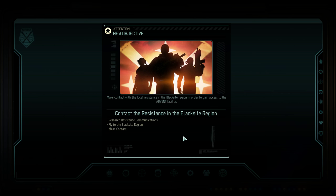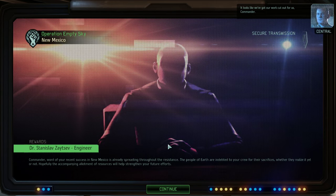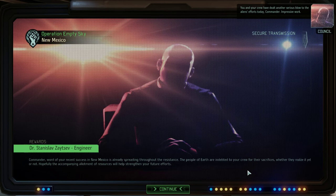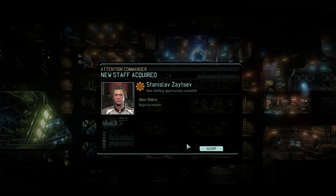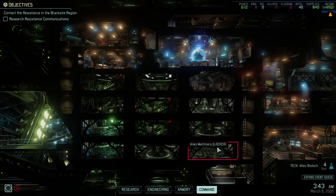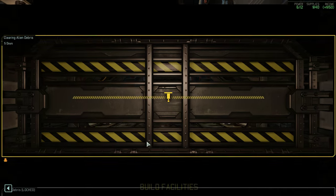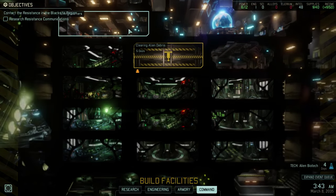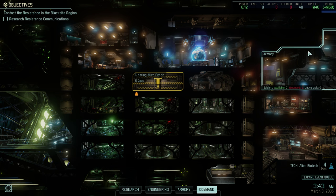New objective added: research resistance communications, fly to the black site region and make contact. Looks like we've got our work cut out for us, Commander — you and your crew have dealt another serious blow to the aliens' efforts today. Impressive work. And we've got our engineer, so we can start excavation, which we will do right away. Research is still going for alien biotech. We will have to research resistance communications after that, but that's alright. I think we can pop directly to the bridge.